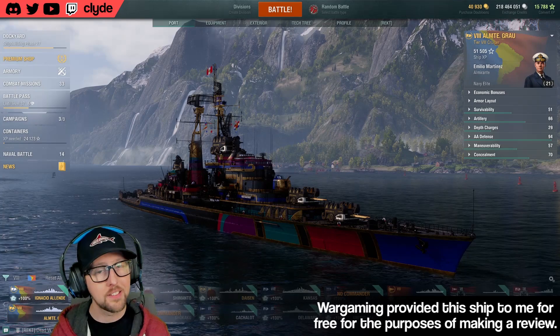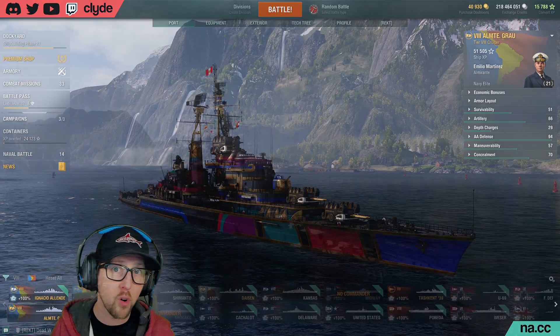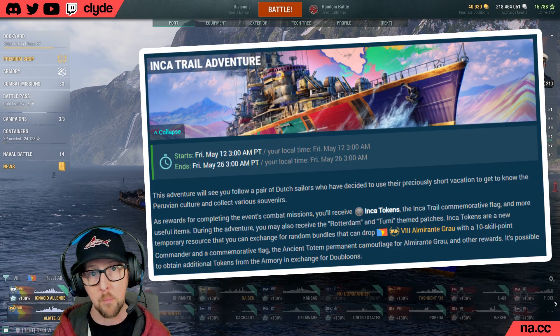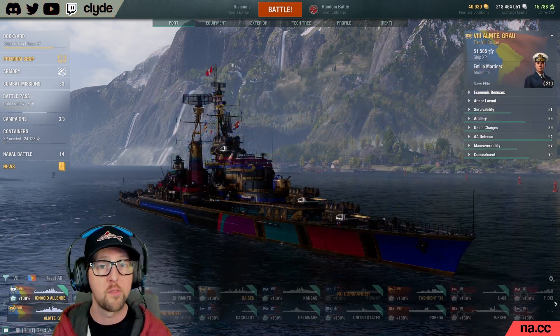Hello everyone, my name is Clyde and in today's video we are going to be talking about this little Technicolor dream ship right over my shoulder. This is the Almirante Grau, and you'll be able to unlock the Grau through one of Wargaming's web campaigns in which we follow a couple of Dutch brothers around as they go on a visit to Peru.